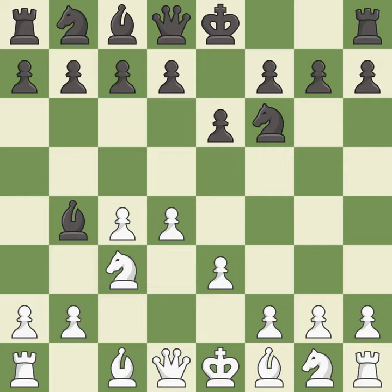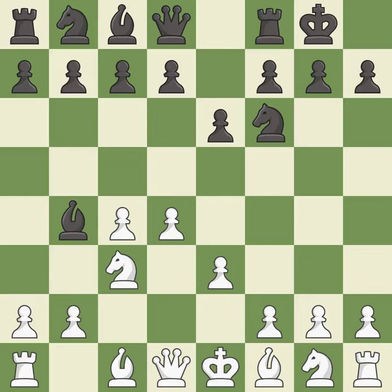e3 supports the d4 pawn and allows the light-squared bishop and queen to develop. Castling gets the king out of the center and activates the rook. Bd3 develops the bishop, supports the e4 square, and keeps Black guessing whether the knight will develop to f3 or e2. d5 takes space in the center, attacks the c4 pawn, and helps control the e4 square.